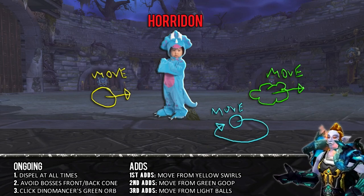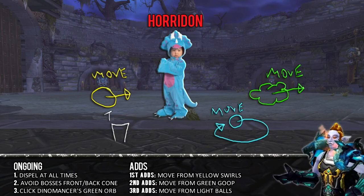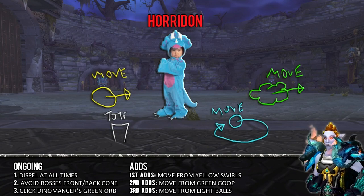The second group of adds: the Gurubashi. Get out of the massive green goop on the ground. Apart from that, just watch out for AoE poison damage, single target bleeds, and of course dispel poison.